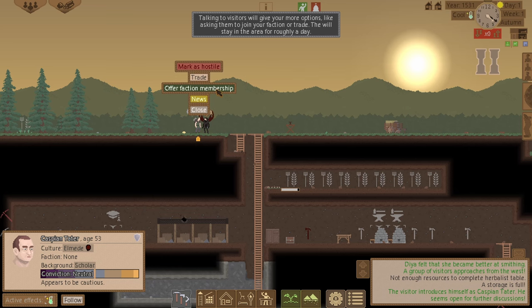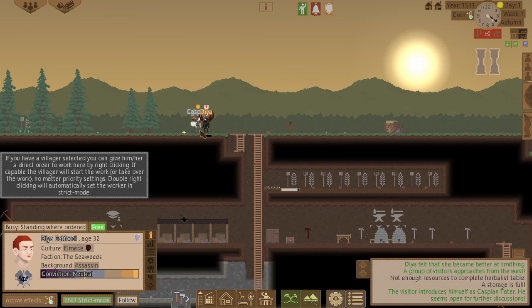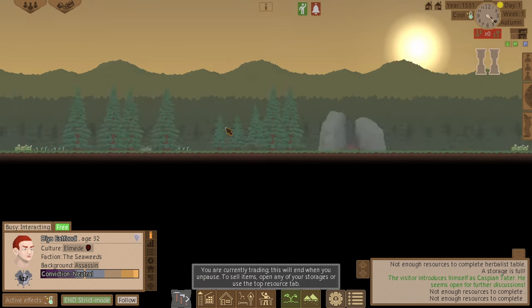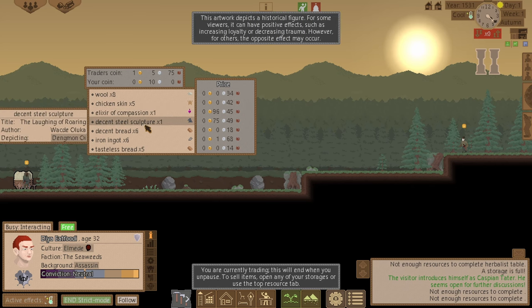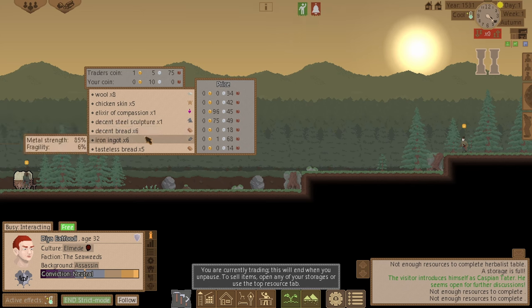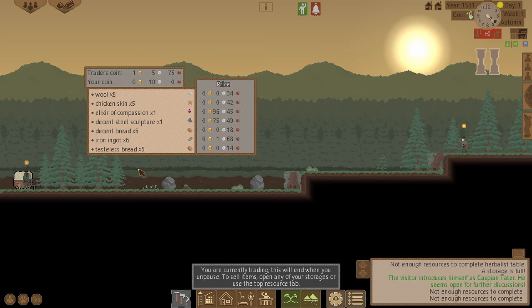No point offering faction membership because he won't take it — he's here to trade. Let's see what they've got: salted wall chicken skin, a lecture of compassion, a decent steel sculpture, some bread, and iron. They haven't got any ingots. I've only got 10 silver and I haven't even got enough to buy anything.